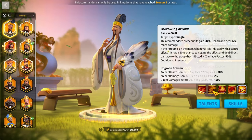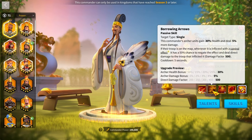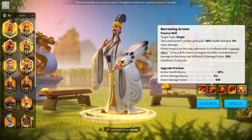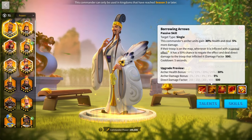His second skill gives 30% archer health and 5% more all-damage for archer units. The archer health is amazing — not many archer commanders give health, and very few modern commanders really give health for archers.